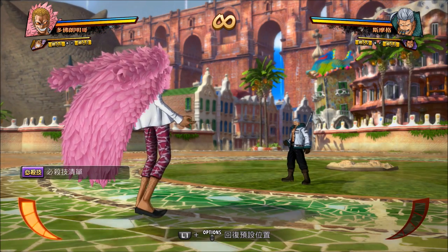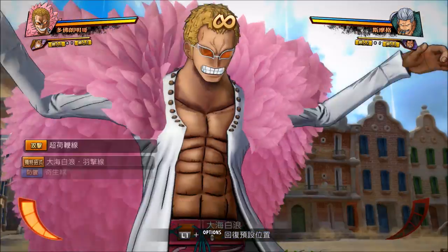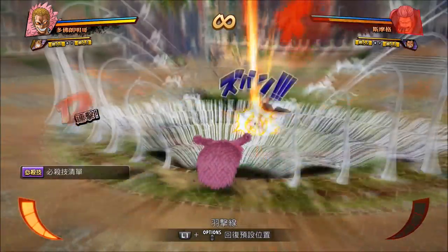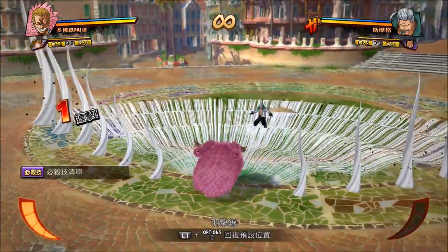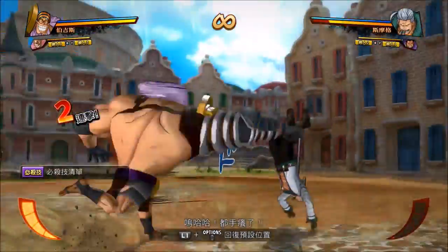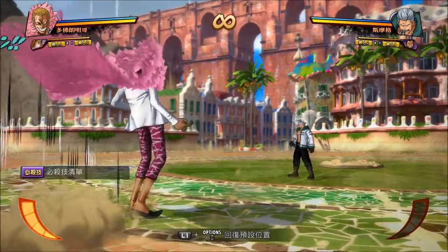Doflamingo's L1 triangle is a mid-ranged attack where he does Ever White. If the opponent is standing on the ground it catches them, but it can be jumped out of so be careful when using it. Because of the fact that it knocks the opponent back, it can also be used to tag into your teammate. The only way I know of to actually combo into this move is by doing down triangle into Ever White.